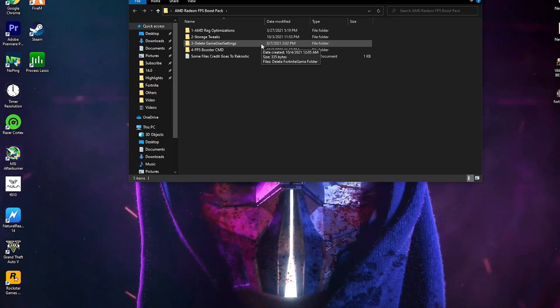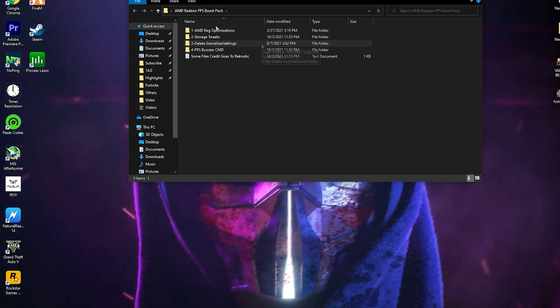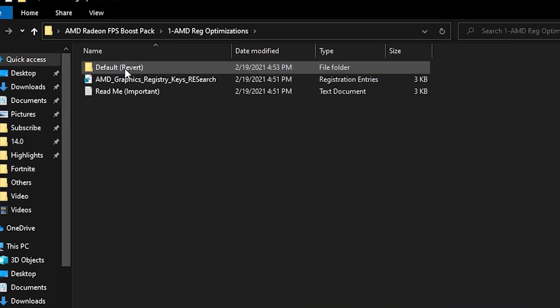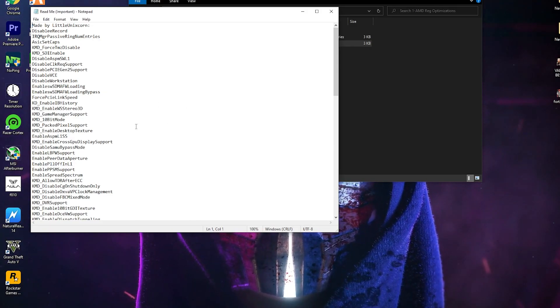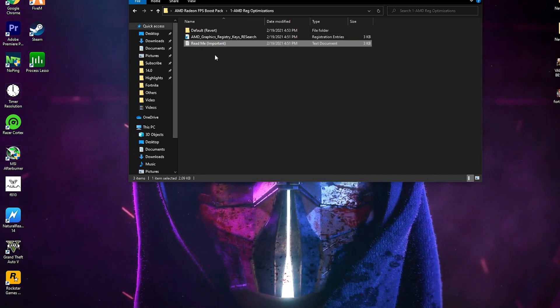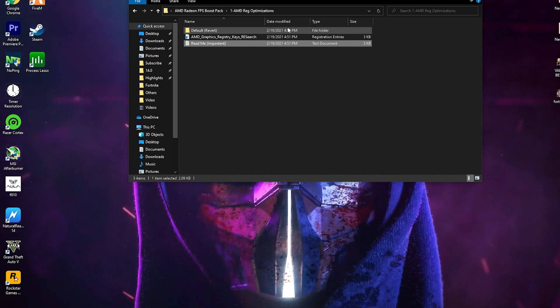First, here is the AMD Radeon Registry Optimizations. Second is the Storage Tweaks. Third is the Delete Game User Settings file for Fortnite and system performance boost. Fourth is the FPS Boost CMD. First, open the AMD Radeon Registry Optimizations folder. Here is the AMD Graphic Registry Key. So first we are going to install this registry file on your PC. You can also read the notepad file to see what settings this registry file applies. I 100% recommend you to apply it on your PC.